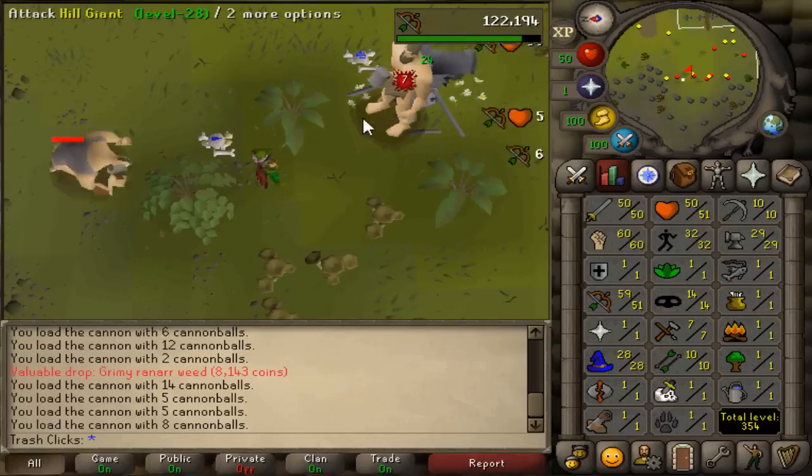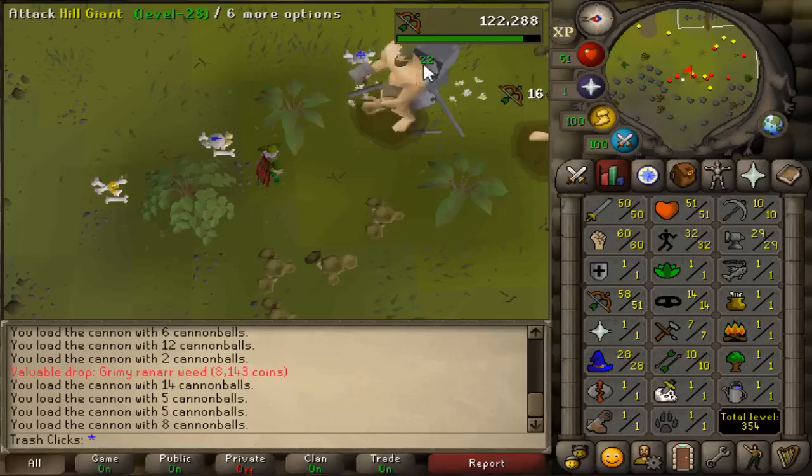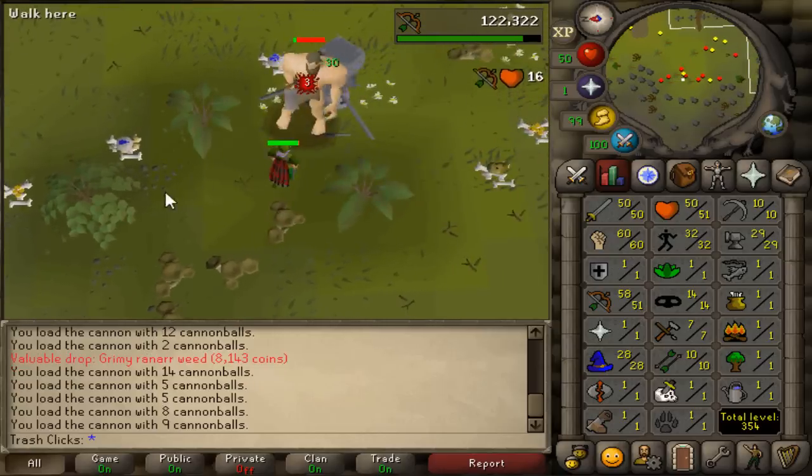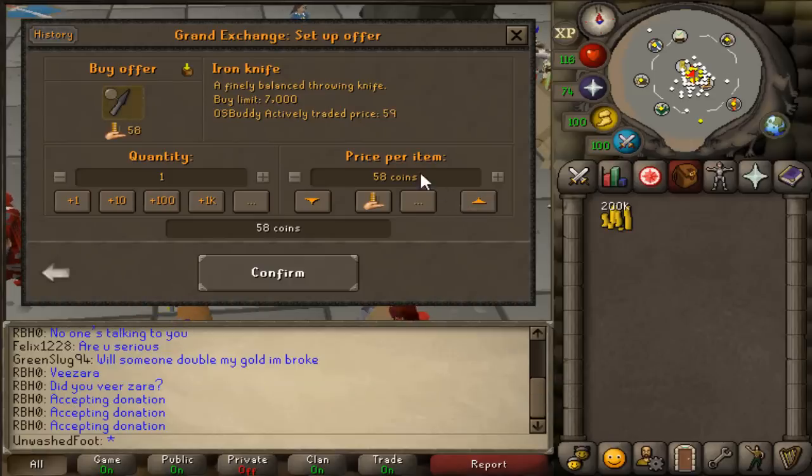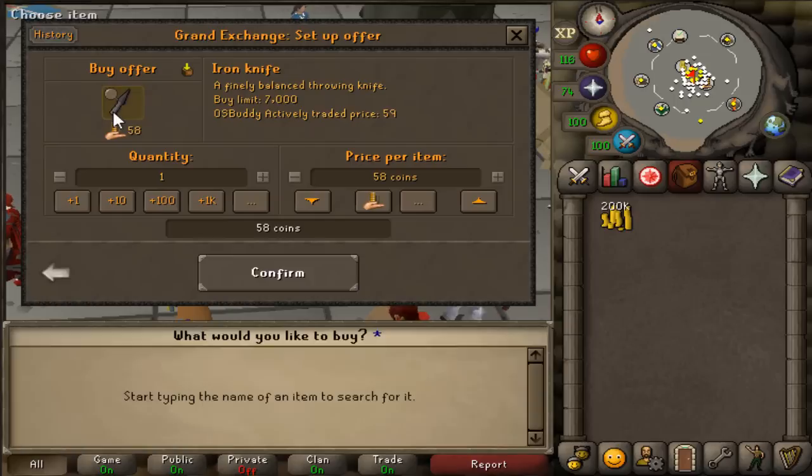You can literally just stay right here and let the cannon kill everybody, then walk in, fire, walk out. If you aren't looking to cannon anything and want a cheaper method to AFK train your range, do not buy iron knives — they're currently around 59 GP each.